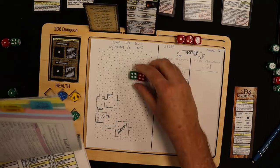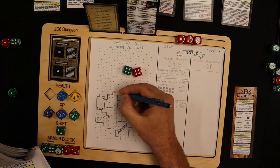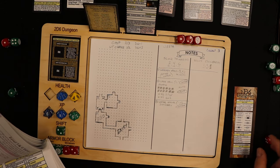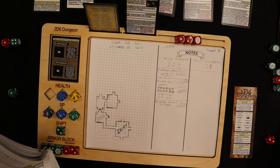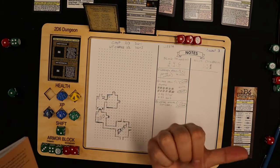I roll to see what type of exits these are. Exits are on the very first page — roll 2D6. A four-four: wooden doors. I like wooden doors.